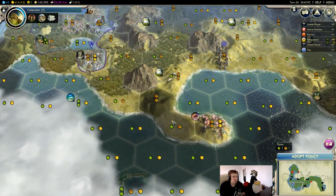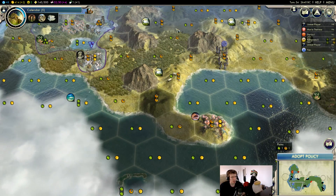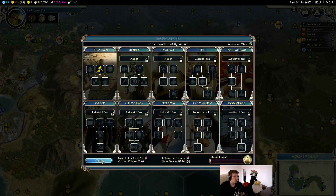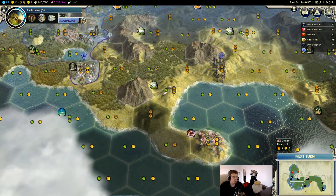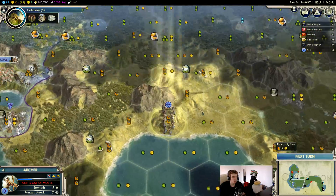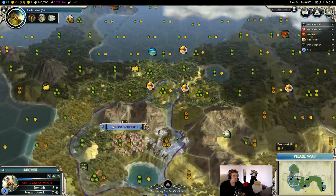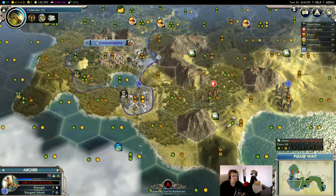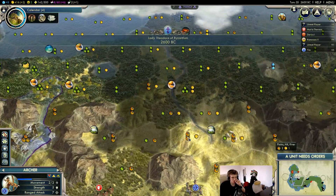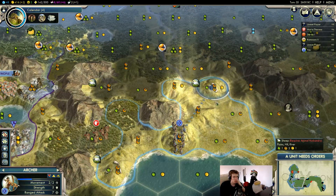So I don't think we're settling a city up there, which means we might as well settle down here. It also gives us a coastal city — not that we're going to care about our unique boat. Then the question is: do we want this one first? We might want the city first because it'll give us more gold being on the river.